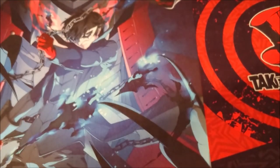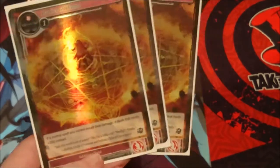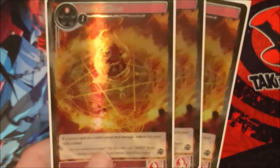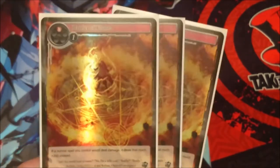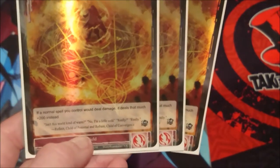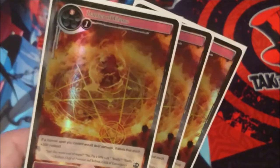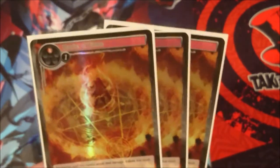Onto spells — we have Barrier of Flame, a card many people fell out of love with because you need a lot of burn spells to get good use out of it. Since this deck does have a lot of burn spells I decided to include it — it's one of my favorites from my original Sylvia deck. It's a two cost addition field costing one fire and one void: if a normal spell you control would deal damage, it deals that much plus 200 instead. We could drop this turn one with energize or turn two to set up all our burn spells.